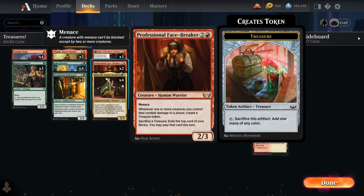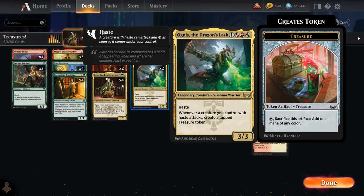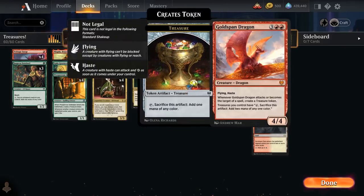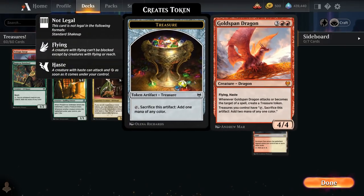We also have two copies of Professional Facebreaker, a 2/3 with Menace, saying whenever one or more creatures you control deal combat damage to a player, create a treasure token. We can also sacrifice a treasure at any time — even a tapped one — to exile the top card of our library and play it that turn. We're also trying out two copies of Ognus, the Dragon's Lash, a 3/3 legendary Vishna warrior with haste, saying whenever a creature you control with haste attacks, create a tapped treasure token. Great synergy with the hasty cat tokens from Ginny Fae, as well as with our Goldspan Dragon, which now makes two treasure tokens that sacrifice for double mana.